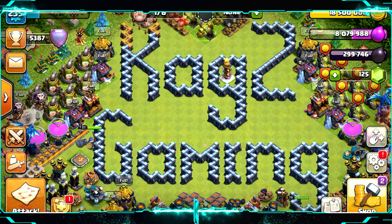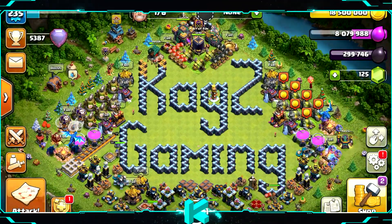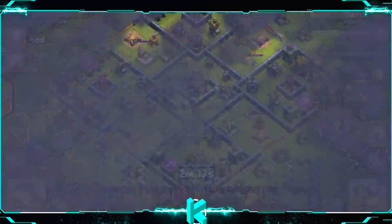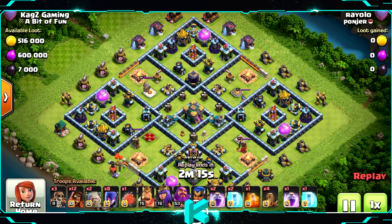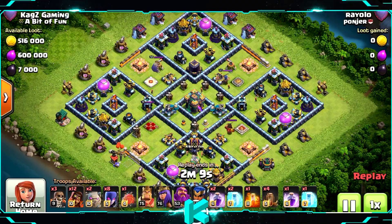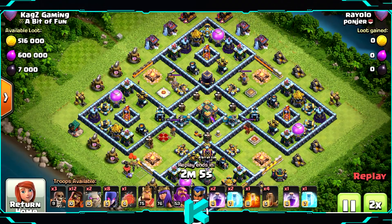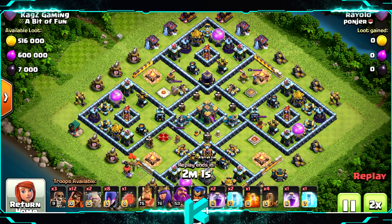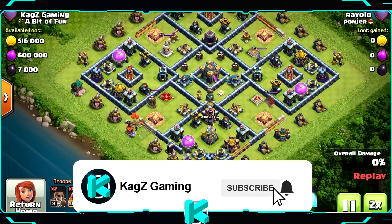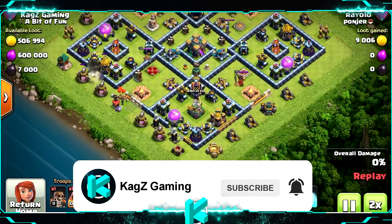What's up everybody, Cogsigaming here with a new episode of TH14 War and Legend League Base Review. For today I will give you the best Legend League base you can have. It's a ring base, and ring bases are controlling and taking over the Legend League. Definitely try and use it — it's a good base. You can try it in Wars or CWL, test it on your friends before you do it. Base link will be in the description.